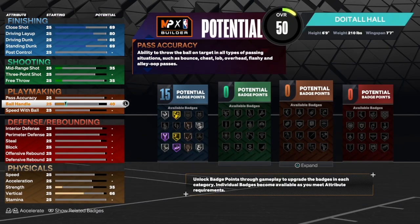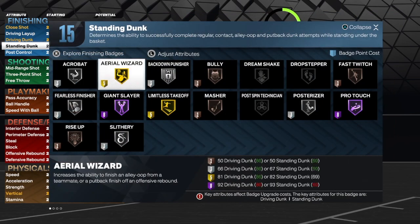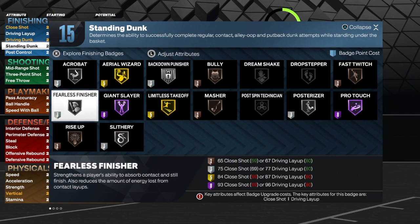Let me take the strength up to show you guys that you do get Bulldoze. We do have 76 strength on this build, which is not bad at all. I will use Fast Twitch, Posterizer — that's four. Nine with gold Limited Takeoff. Twelve with Slithery, 15 with Fearless.